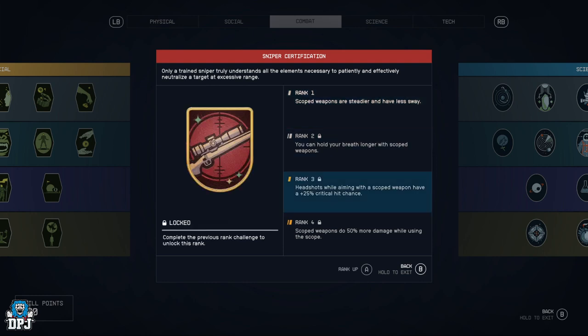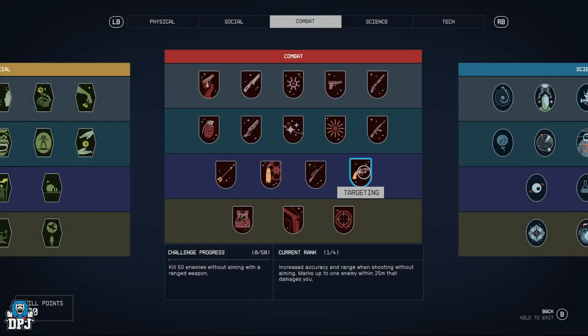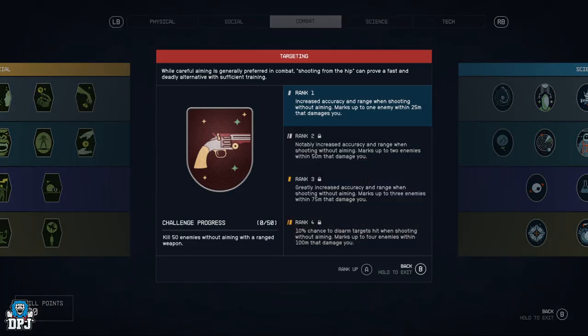Sniper Certification — scope weapons are steadier with less sway, you can hold your breath longer, headshots while aiming with a scope have a 25% critical hit chance, and scoped weapons do 50% more damage while using the scope. These are your aim-down-sights sniper weapons that you'll absolutely demolish with.